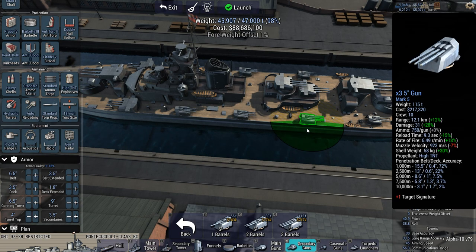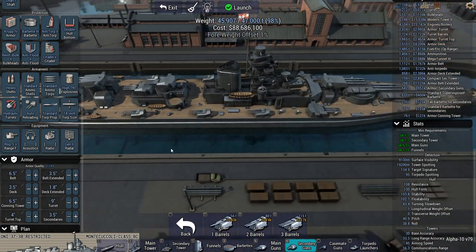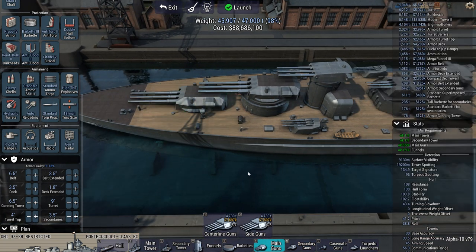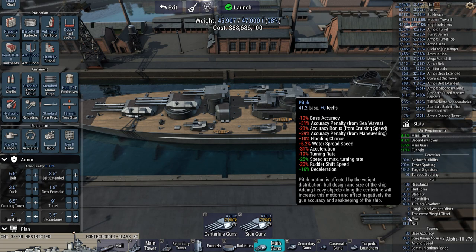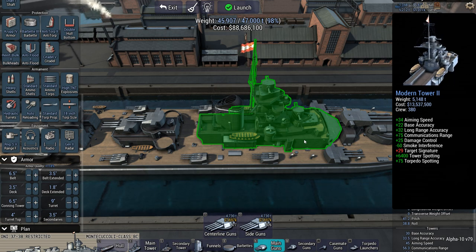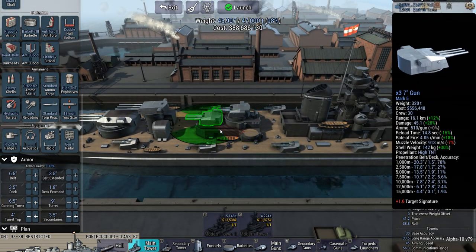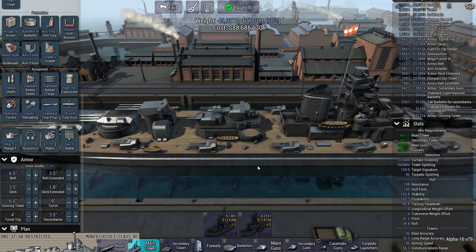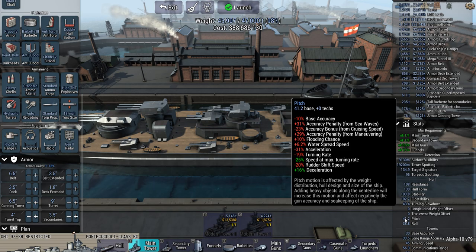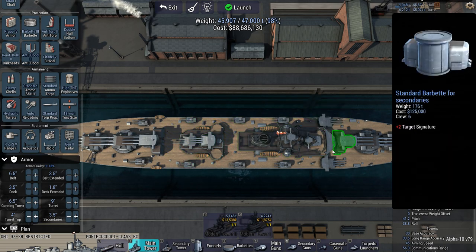So now we have for backup 12 5-inch barrels per side. That's a pretty potent backup. Let's see if I can balance the ship out perfectly. Yep. Roll and pitch are going to be a bit less fortunate. But the game for this particular hull is fairly limiting when it comes to the main tower. Ideally I would have everything located on the center of mass.